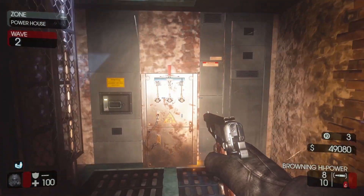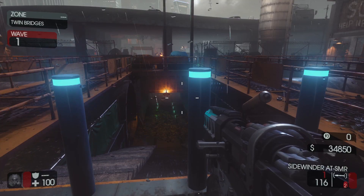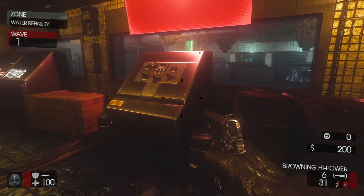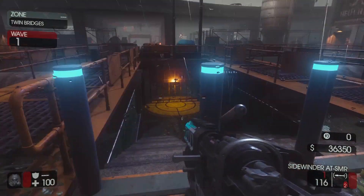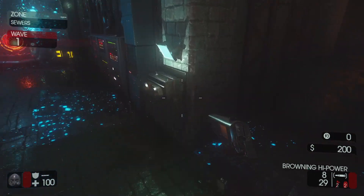First thing you'll want to do is turn on power. Power is found in the building across from Double Tap. Next you'll want to open up the sewers. Head to the water refinery and interact with the control panel to reroute the water flow. Then head to the twin bridges and pay 1500 points to drain the sewer. You will find Pack Punch at the end of the sewers along with this gray box.